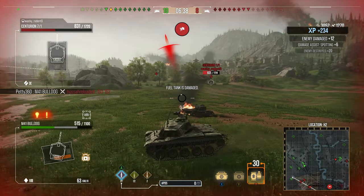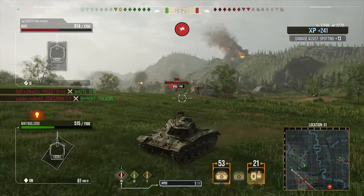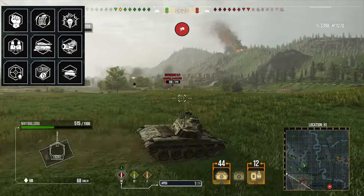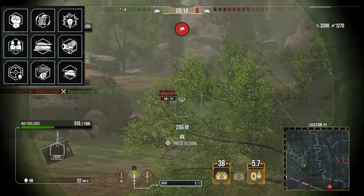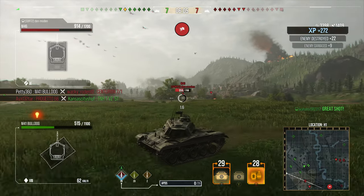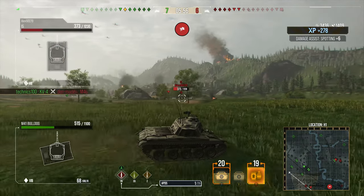I'm going to show you the crew setup just once because I run the same crew across all the Bulldogs — they're very similar tanks with slightly different statistics. I run Born Leader, Rapid Reload, Sixth Sense, Situational Awareness, Camouflage Expertise, Muffled Shot, Steady Aim, Snapshot, and Run and Gun. All three gun perks help make the gun as good as possible. The two camo perks — Camouflage Expertise and Muffled Shot — reduce the effect of firing on my camouflage and improve camo overall. The rest are generally what you'd take on most tanks.